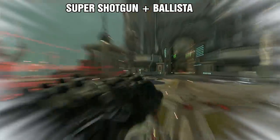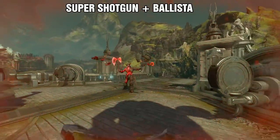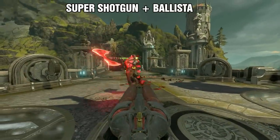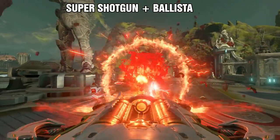The ballista used for the second shot will do a ton of damage, and it can be used at any range in case you are pushed back. If you can only manage two shots each cycle, that's okay — it still does more damage than using the shotgun two times.